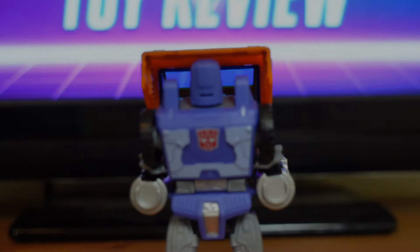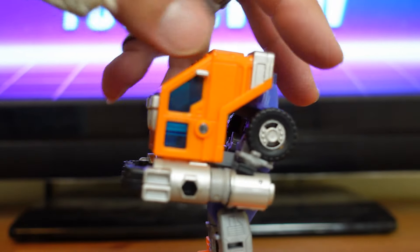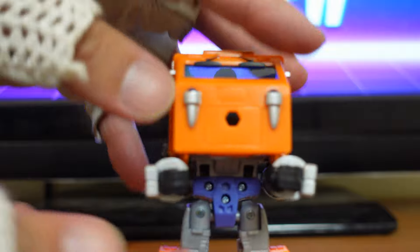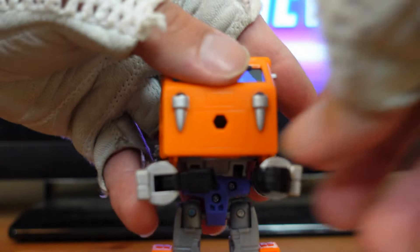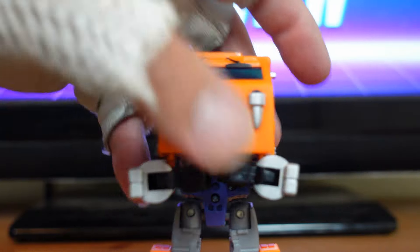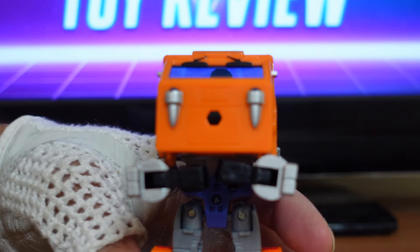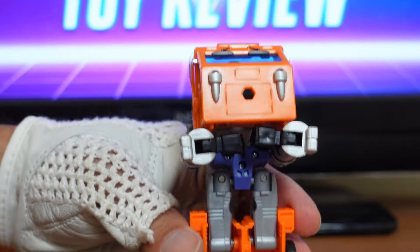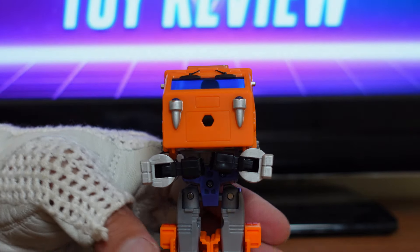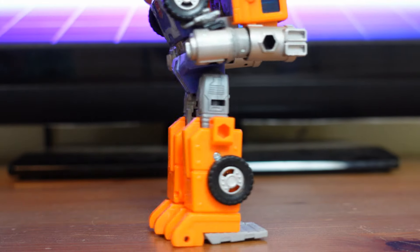For the next part of the transformation, turn Huffer around. You can see the fist here — just bend those in. Do that to the other side as well. Then tap the legs together and snap them in. Once the legs are tapped in, turn the figure around and take these silver panels and flip them all the way forward.